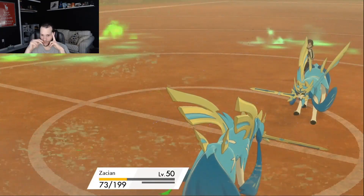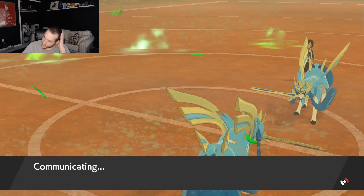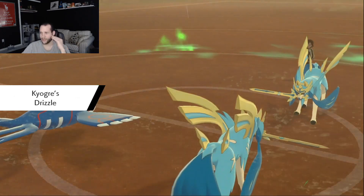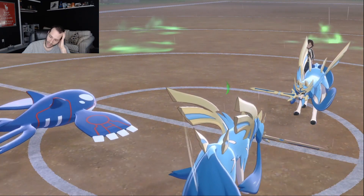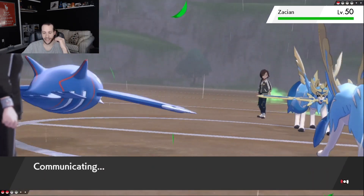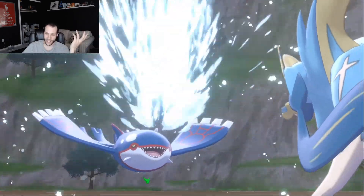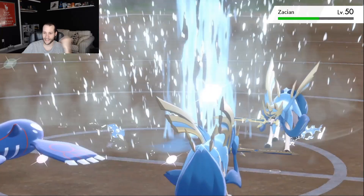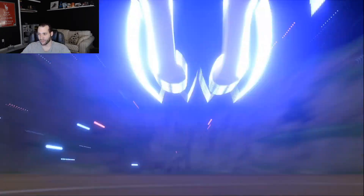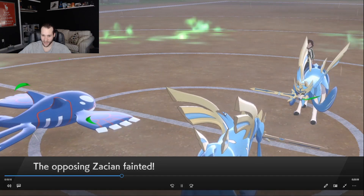We put the Rillaboom into chip range, which is really awesome. Now we have a full health Life Orb Kyogre, and they no longer have Tailwind. I think this play wins every single time — I can click Water Spout, and if they go for Kyogre, Zacian's getting a full health Behemoth Blade off. If they don't go for Kyogre, I'm getting a full health Water Spout and they're gonna die. We get the Behemoth Blade, Zacian goes down, and we are up one game to zero.